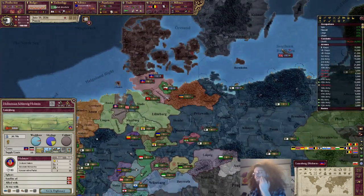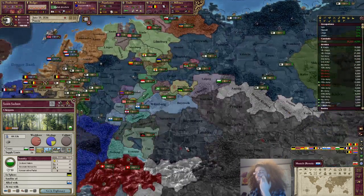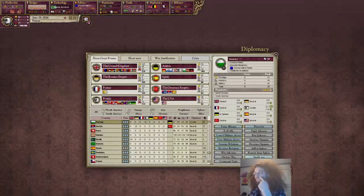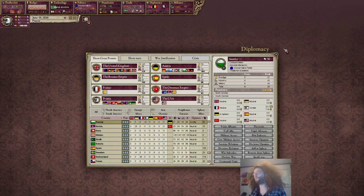I'll probably sphere these two and have a war against Saxony. Or actually, do I have time for that? A war against Saxony and also two war goals in Denmark - keep it tight. Well, it doesn't really matter. We'll just have to start working on this. Roughly a year. I think we'll roll with this.